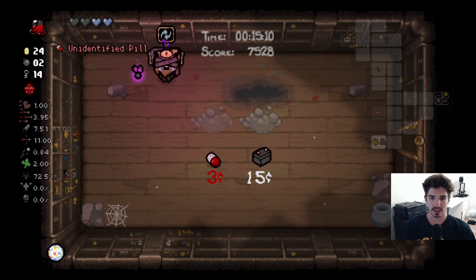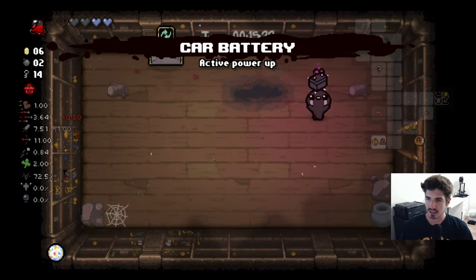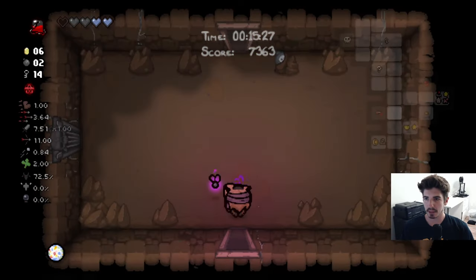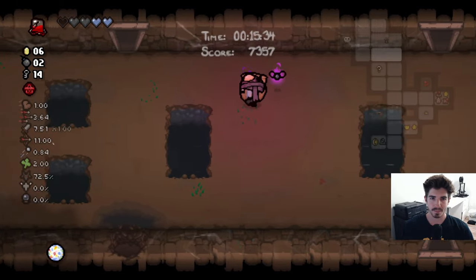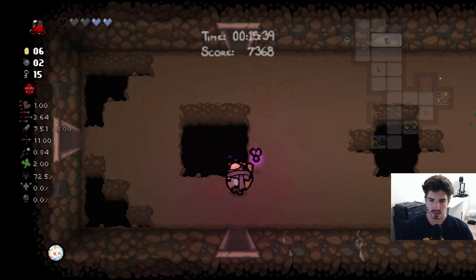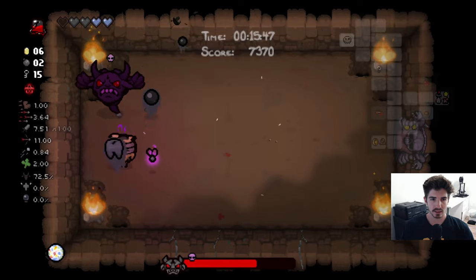Let's re-roll a little and see what we get. Car battery is normally really good, but do we have a good synergy? We don't currently. Tears down — I'm glad I spent three coins on that. I'll keep car battery for later, but we need to keep in mind: if I use this IV bag, car battery will make it activate twice, taking a whole heart instead of half a heart. So just something to keep in the back of our minds.